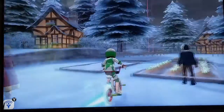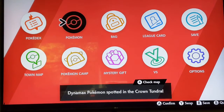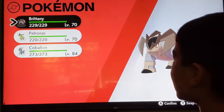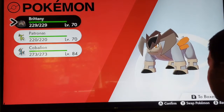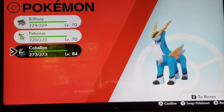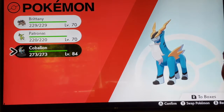I'm in Freezington right now, and as you saw from the Nuzlocke, we caught Cobalion, and I actually caught Virizion and Terrakion this afternoon. These two are way easier to catch than Cobalion — I don't know why — but yeah, we got that.